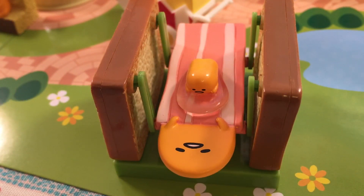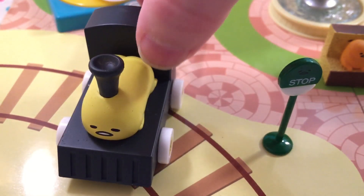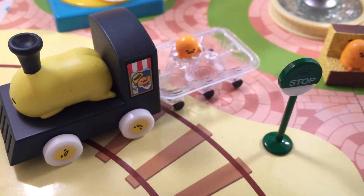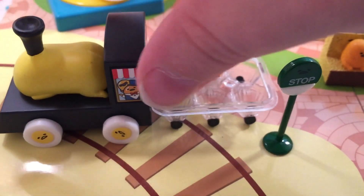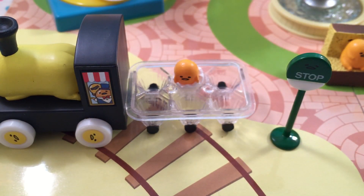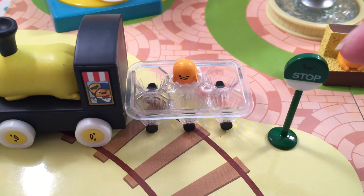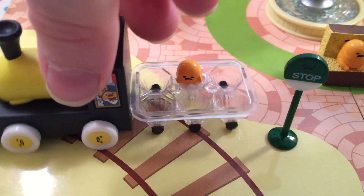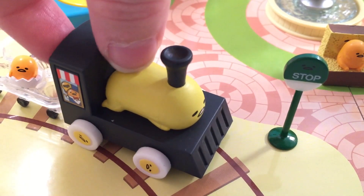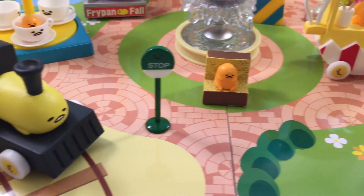Lastly, set number eight is this Gudatama train — it's so funny. It has Gudatama on the front with the little steam thing, the wheels are supposed to turn, and the back has this little clear egg carton with a little Gudatama sitting inside. You also get a little stop for the train. I love that it has this little backdrop and it can go right on the tracks. That was it for the Gudagudaland remit — I hope you guys enjoyed this video, thank you so much for watching and I'll talk to you later, bye!